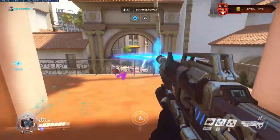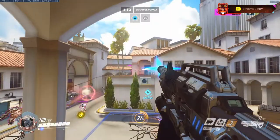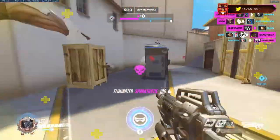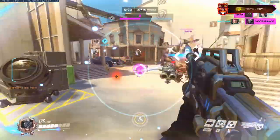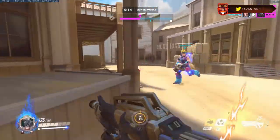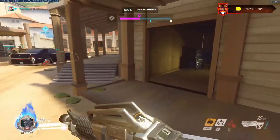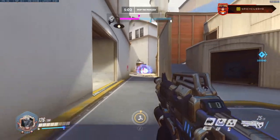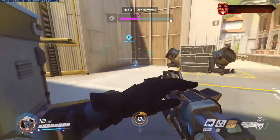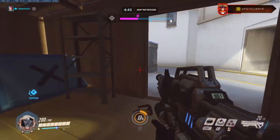A second, less effective way to use the tactical visor is a zoning ult, similar to McCree. You'll get much less value out of it, but Overwatch is situational — for example, on Hanamura Point A if the enemy's pushing through a choke and your tank shields are down, a zoning ult might be necessary as a last resort. Also remember you can always combo your ult with teammates — Ana's nano boost makes you overpowered, and Sigma's ult raises everyone into the sky for easy pickings with the tactical visor.